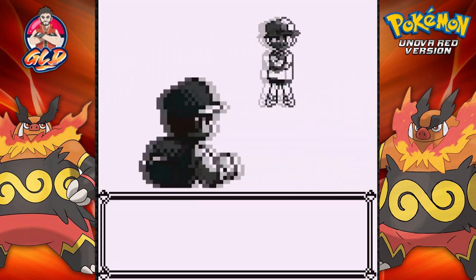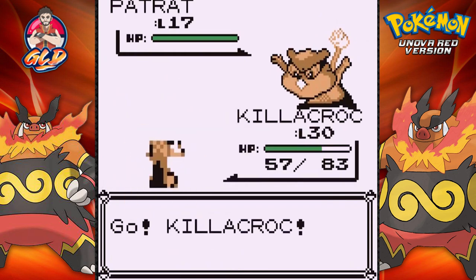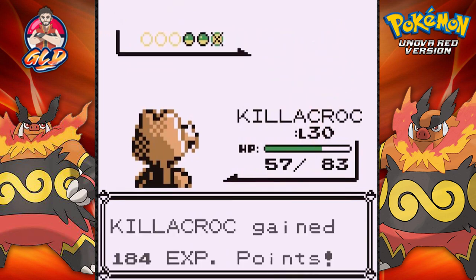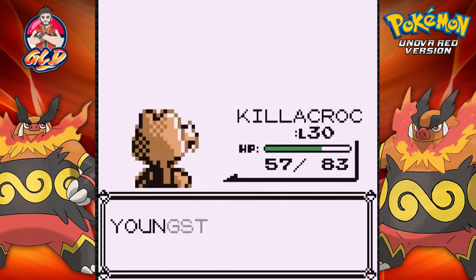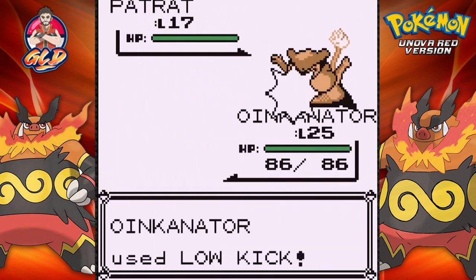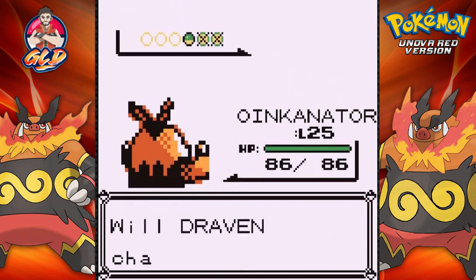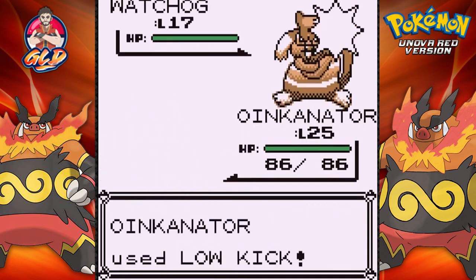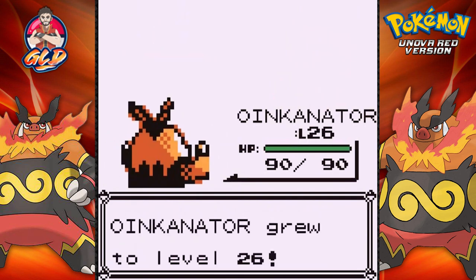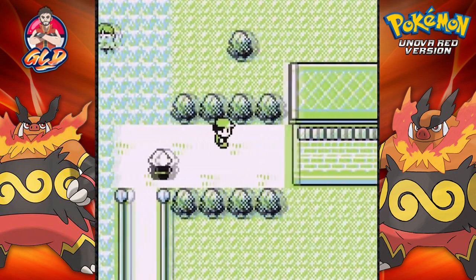He says he's the best in his class — not the best in the world but best in class. Going up against a youngster — Krokorok about to do some things, crunch attack. Coming out with a Patrat — let's switch to Oinkanator to finish it off. Low kick for the win! Going up against a Watchhog — first time we're taking on a Watchhog. Low kick attack and Watchhog goes down. Oinkanator has grown to level 26.